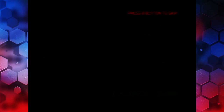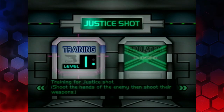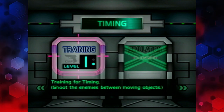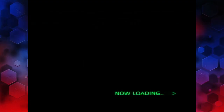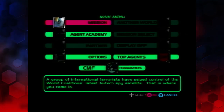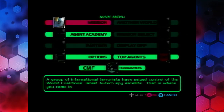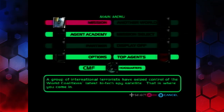The Agent Academy is a collection of training levels going through various types of gameplay: the Justice shot, the Judgment shot, your reflexes, identifying targets, your timing and combo shots. Each of those things have three levels to them, and once you've completed all of them, you unlock Another World. I'll go through the Agent Academy on a separate video — it adds a whole extra dimension to the gameplay.